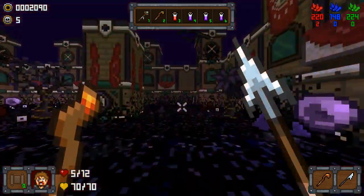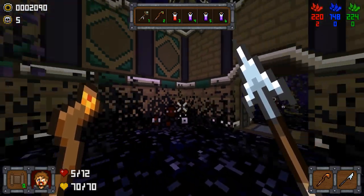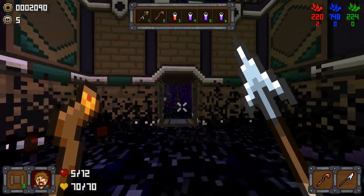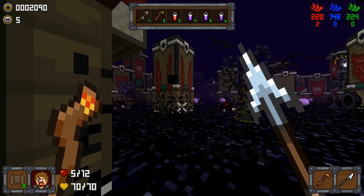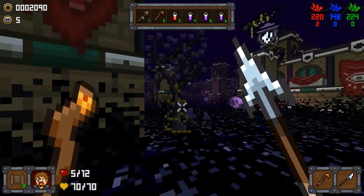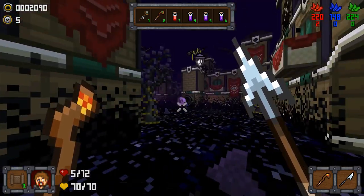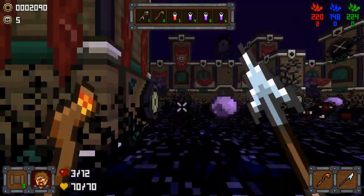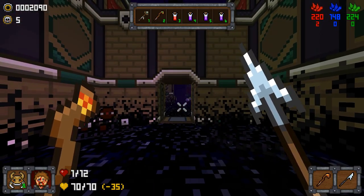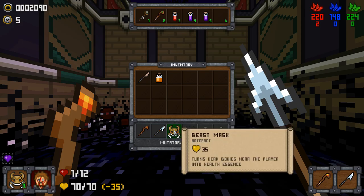Ow. Oh, this is not good. What? There's nothing here. I'm gonna be grumpy if I die to this. Oh, there's another door over there. That looks like an exit. Ow! Beast mask. First things first — let's get our health back. Beast mask: turns dead bodies near the player into health essence.